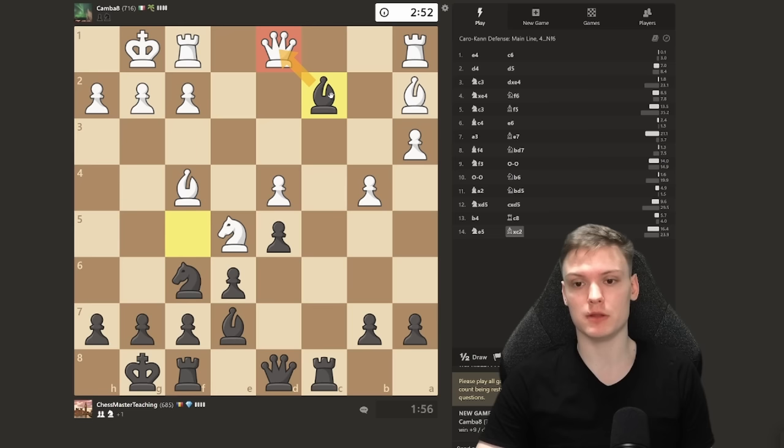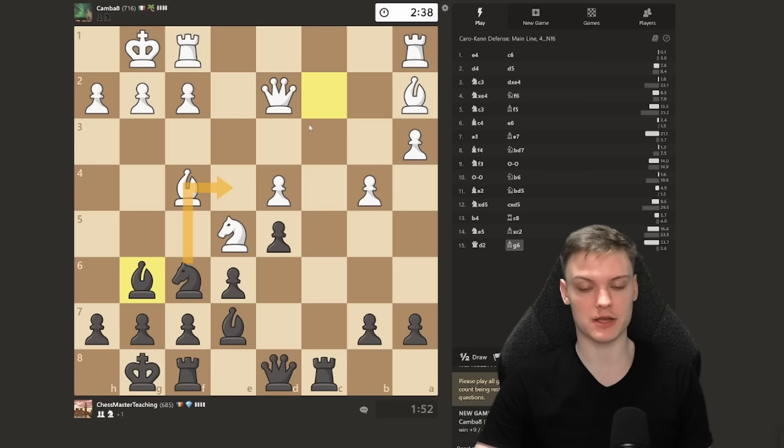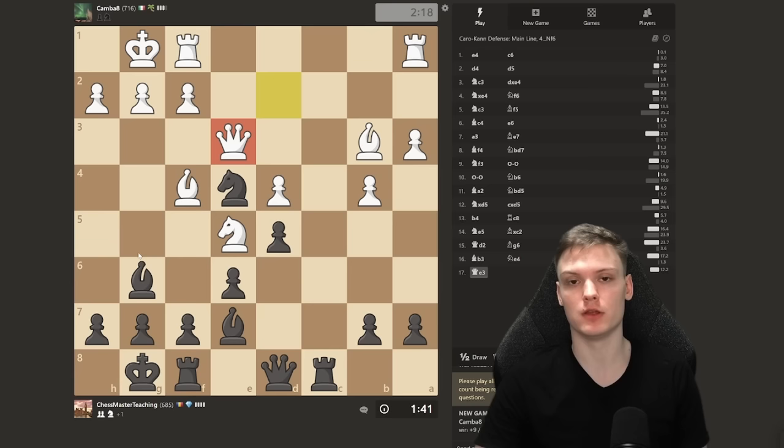Once you capture on c2, we're going to come back with the bishop. Bishop went out hunting for food, now returning back. We're ready to further activate and look for trades or force trades. The knight is his most active piece, so how about we try to get rid of it? Pretty simple way to eliminate a knight. But remember: while you have your own ideas, you need to constantly check whether the opponent is making any dumb moves.